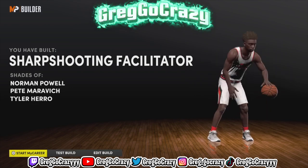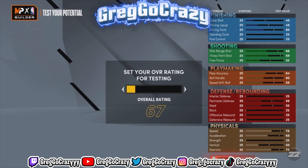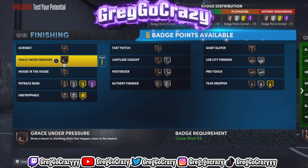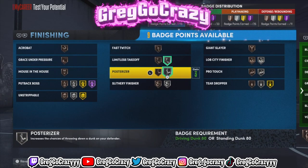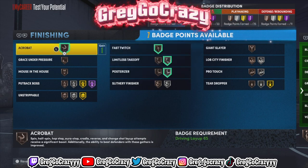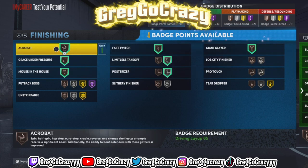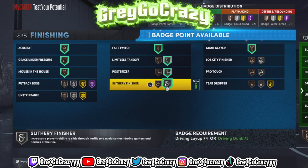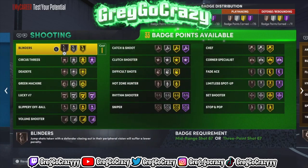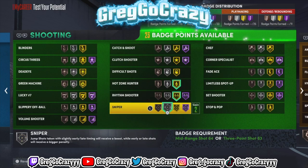The build title comes out as sharpshooter facilitator, compared to players like Tyler Herro, Norman Powell, and Pete Maravich. Before that it compared me to Ray Allen — Ray Allen was a shooter pulling from anywhere, easily top three shooters of all time. This build will be able to pull from deep — some people pull it from Narnia range.